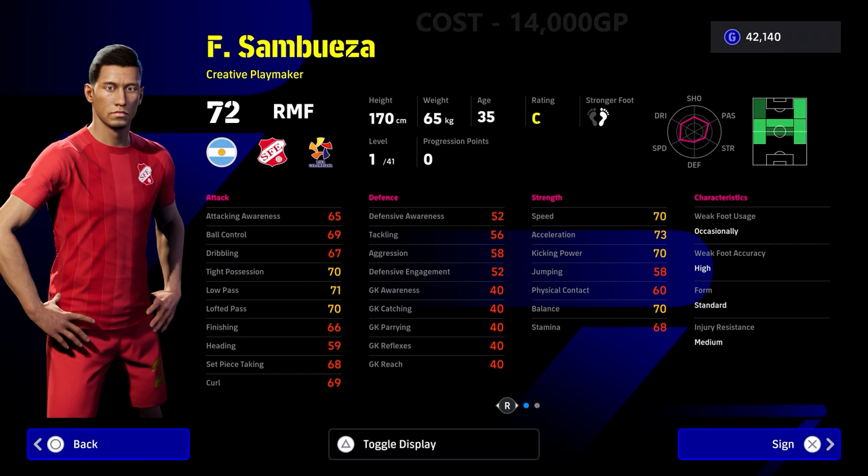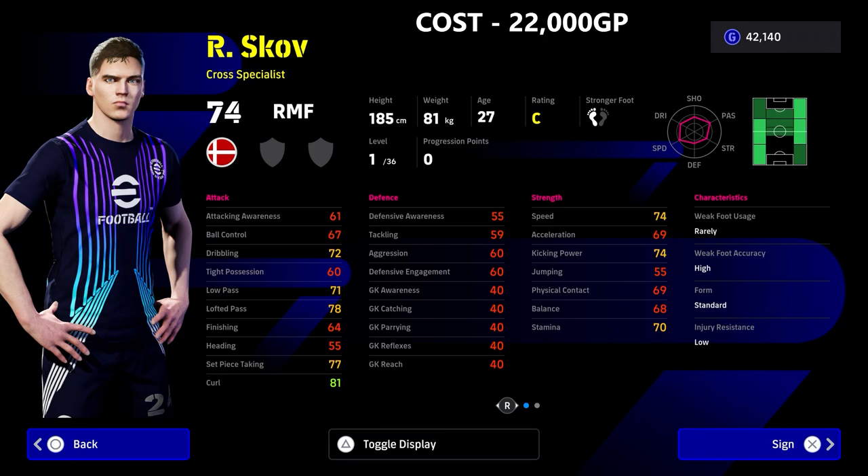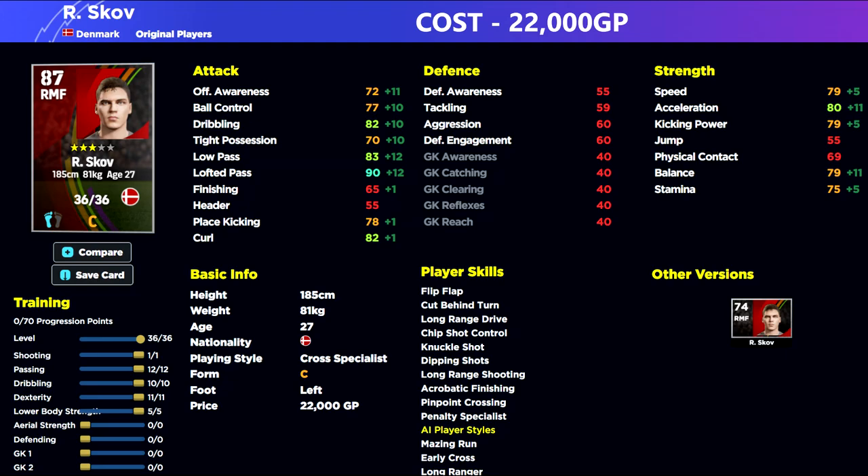For example, you've got players that are listed purely as right midfielder, such as Scov. This guy is a cross specialist at 22,000 GP — he's a free agent in the game and he's quite cheap. Most free agents in the game are cheaper depending on their stats, but he's a pretty good player to have for 22,000 GP.